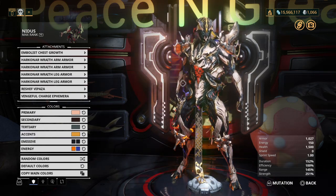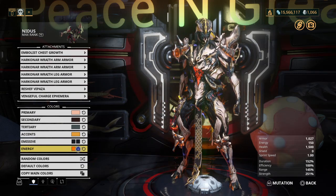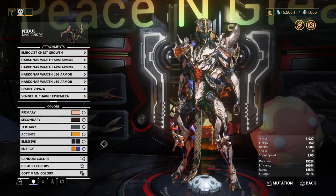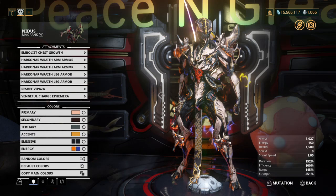Vengeful Charge is an electric ephemera, so you're going to need to use an electric progenitor to create your Lich. This ephemera is very nice — it actually takes color cues from both of your energy colors, as long as your Warframe is forma'd. As you can see here, we have some nice orange as well as blue electric arcs. Very nice little ephemera in general.